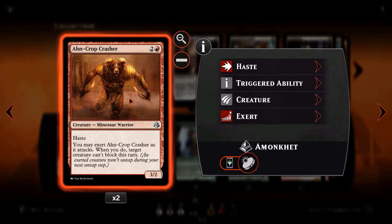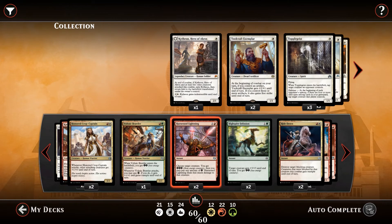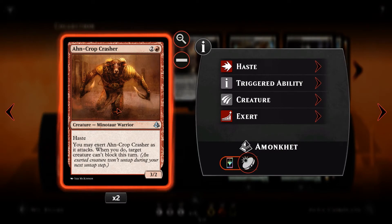Then we have Ahn-Crop Crasher. For 2 and a red, a 3/2 with haste — yet again another surprise creature out of nowhere. If our opponent has one single blocker in the way, Ahn-Crop Crasher does a lot of work. You may exert Ahn-Crop Crasher as it attacks, and if you do, target creature cannot block this turn. So your opponent's only blocker suddenly can't stop the rest of your stuff coming through with Honored Crop Captain pumping everything up. It's also a surprise attacker that might close out the game.